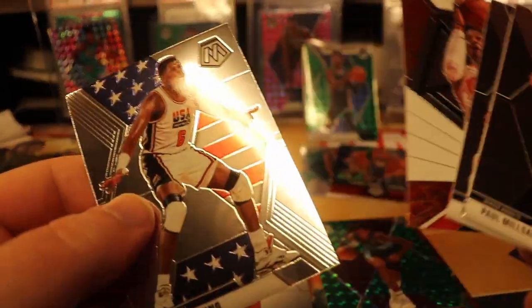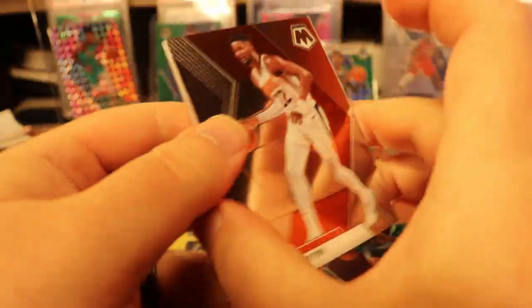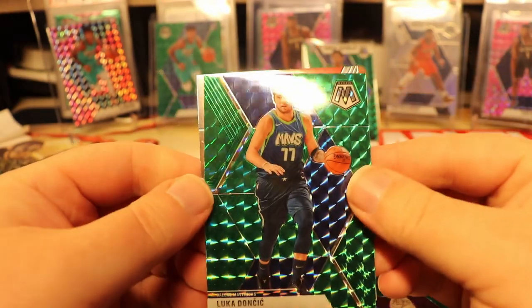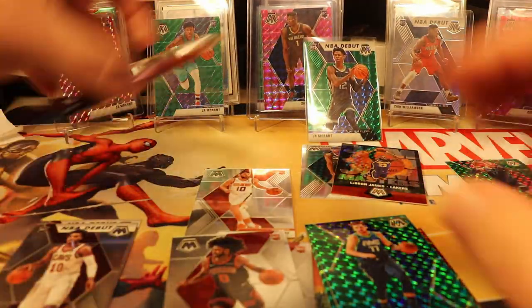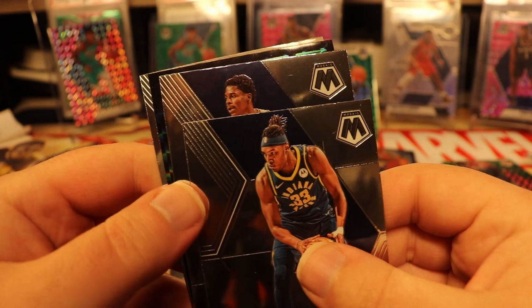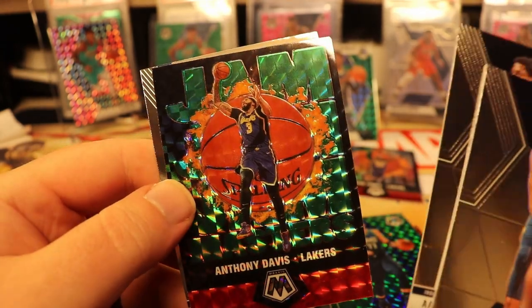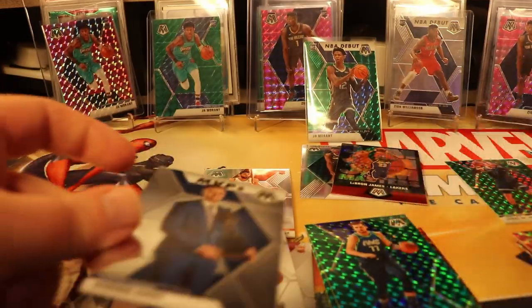Base, base, and a Will to Win. Green, green — holy cow! Green Luka base, base base, and a Coby White base. And one more pack — we got a green Jam Masters. Be a LeBron, baby... it's not. AD — still pretty good. And an MVP Steph Curry. Don't sleep on these MVP cards, they actually sell really well.